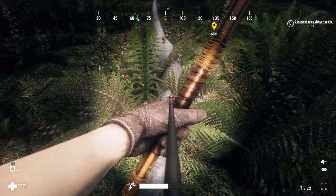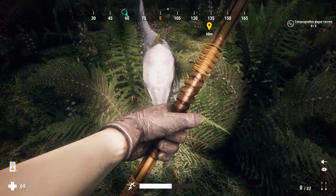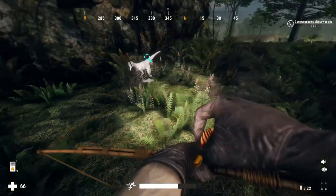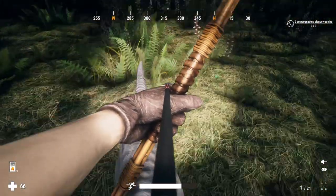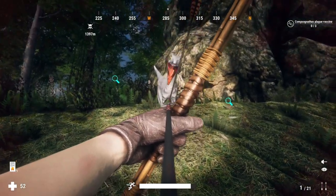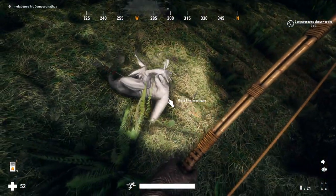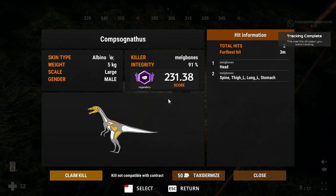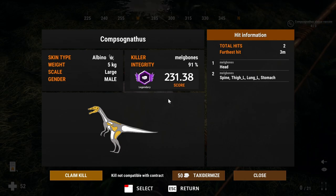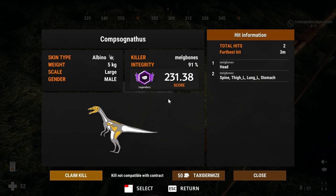These guys do very little damage so I wasn't worried about letting it take a few bites while I lined up decent bow shots. I put one arrow into it, lining up trying to get down through the back or into the chest — and there you go. Dropped it with two arrows, and picking it up you'll see we have a legendary medal albino compsognathus, or compie as they're more commonly called. That is absolutely insane.